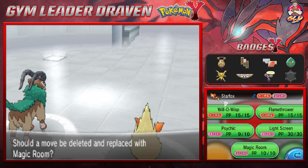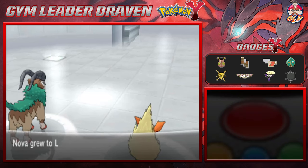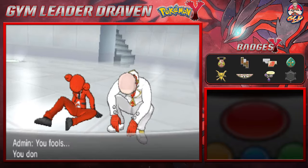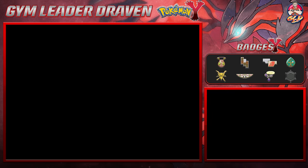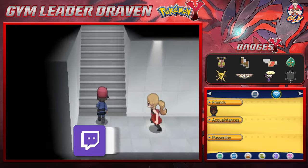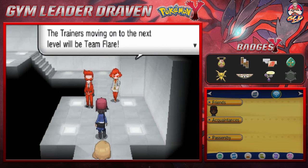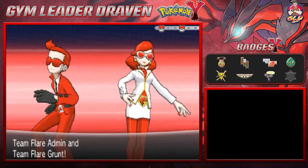Magic Room could work for us, but I kind of like Light Screen, so let's keep the old moves. Nova grows to level 54. These guys are complaining because we don't have suits and somehow we beat them. Moving on to another floor — more admins and grunts trying to stop us. Here we go, taking on another admin and grunt pair.